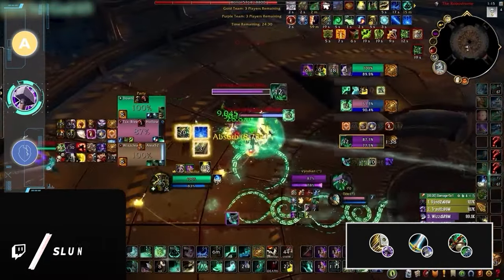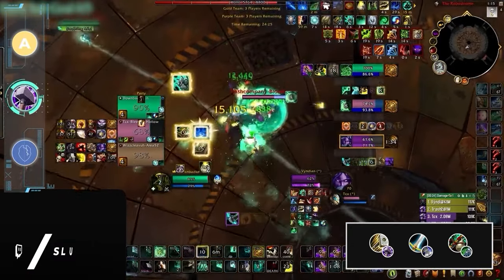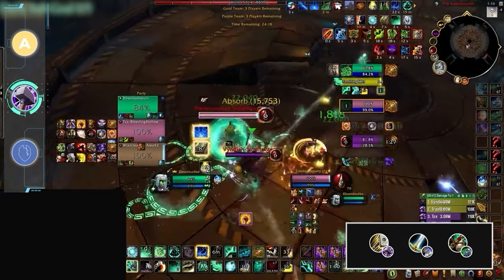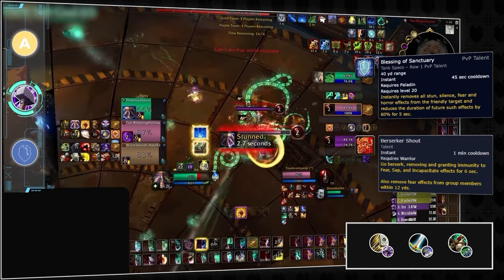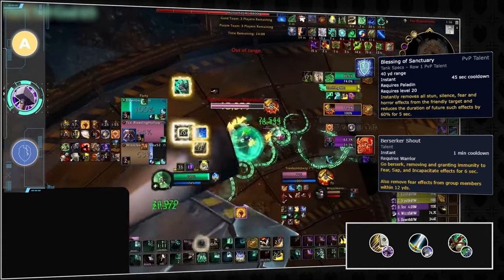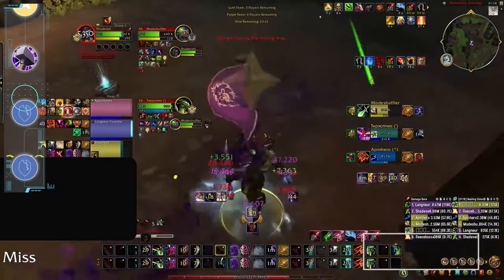Right now, the healer of choice is Fistweaver Monk. Normally, Fistweavers suffer from tanking CC chains and being vulnerable to swaps due to the nature of their healing kit. But with the defensive support of a Ret Paladin and Arms Warrior, monks have way more uptime thanks to mechanics like Blessing of Sanctuary and Berserker Shout. This allows them to keep up with damage and healing, steamrolling any caster in the process. For a late-season grind, this comp is a great option and is an execution test for many other high tiers.